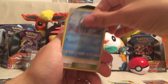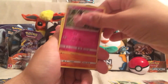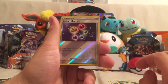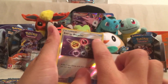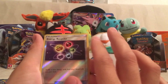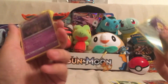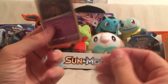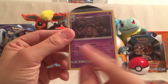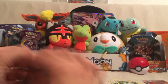We got a Grass Energy, Vanillish, Aether Paradise Conservation Area, a Hala, Clefairy, Barboach, Carvana, Fletchling, Litwick, a Reverse Holo Energy Recycler — the whole card is Reverse Holographic on this one. And the Rare is a Garbodor — awesome card! Because of Trashalanche for one Psychic Energy, especially when your opponent uses a lot of item cards — just 20 damage times however many item cards they have in their discard. Even the regular rares are really good cards.